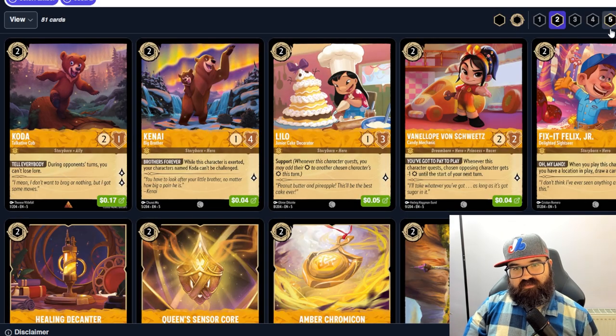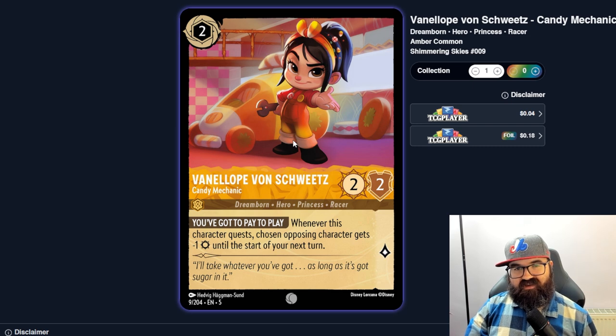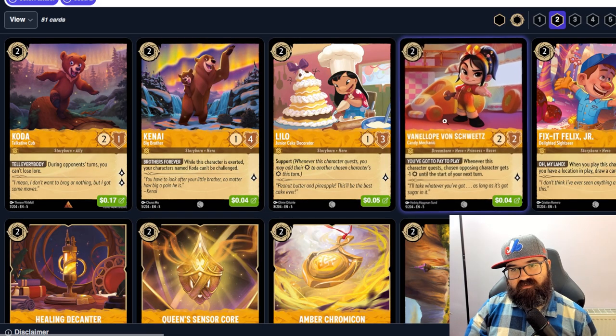There's a Lilo here — just a one-three with Support, costing two. That seems weak; it has only four stats at two cost with nothing special. Vanellope von Schweetz is a two-two-two — at two mana it's your standard two-two, and weakening an opponent's character by negative one strength when questing seems okay but probably still pretty weak. Maybe a bit more of an anti-aggro card if you're in a mirror match.